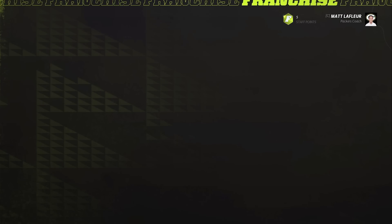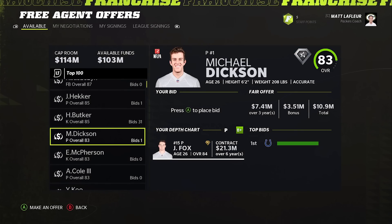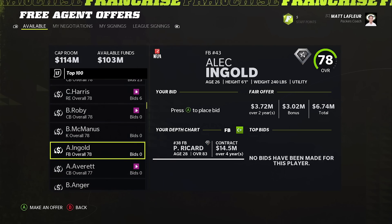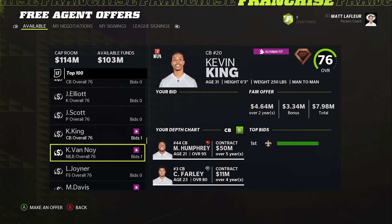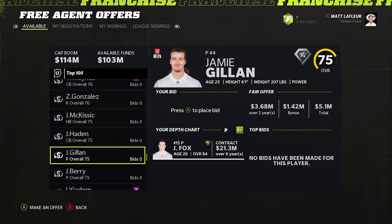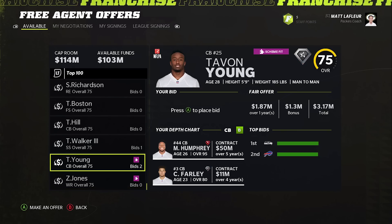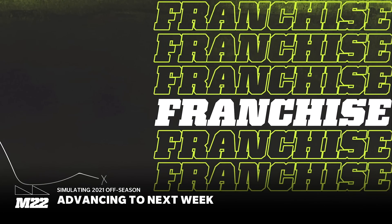In free agency it's usually special teamers, fullbacks, maybe a running back, and probably one okay corner if you go that route. I don't think we need any of these types of players. Connor Williams is usually a nice little steal for some reason — he never gets re-signed. I wonder if the game forces certain players to be dropped. When every single team has over 100 million to spend, why wouldn't you keep your kicker and punter?